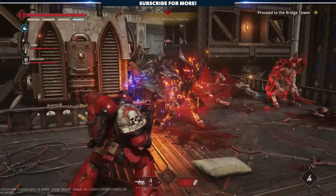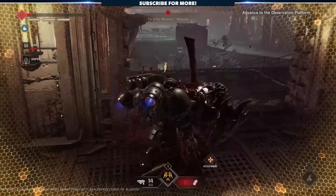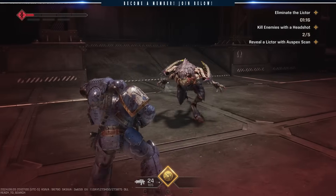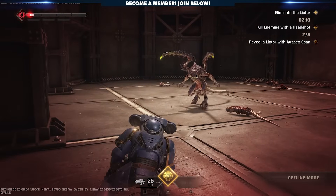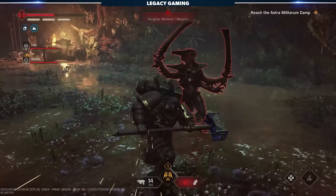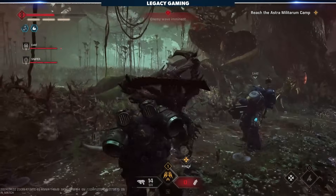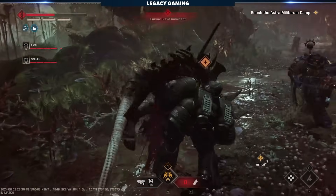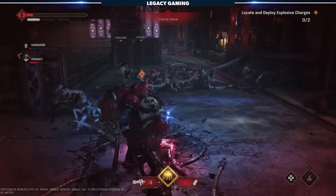The armor system only works because of another set of systems: counters and executions. At a base level, whenever an enemy uses a targeted special attack, a blue or red warning indicator will flash on the screen. Red attacks have to be dodged, but blue attacks can be directly parried, countered, or perfectly dodged. These make for some of the most cinematic and brutal takedowns in the game, but they also restore an armor tick each time, so it's an essential system to master.